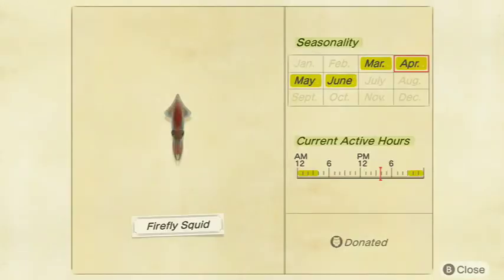Next up is the Firefly Squid — way rarer than it needs to be. It seems like I never find these that much; this was actually the last one I got. It's 1,400 bells at Nook's Cranny and has a tiny shadow. It's available from 9 p.m. to 4 a.m. in March, April, May, and June in the Northern Hemisphere, and September, October, November, and December in the Southern Hemisphere.